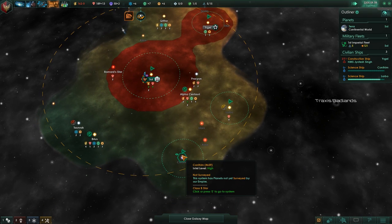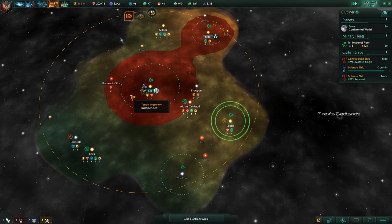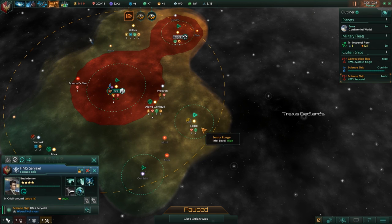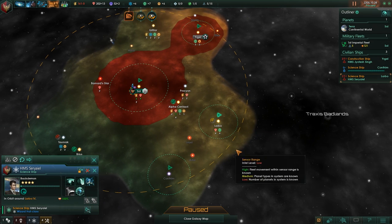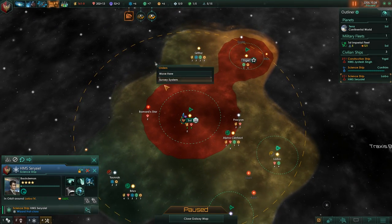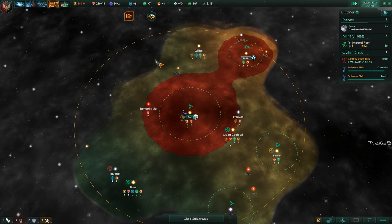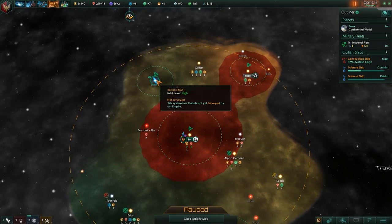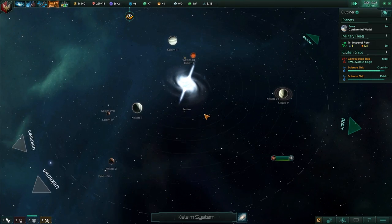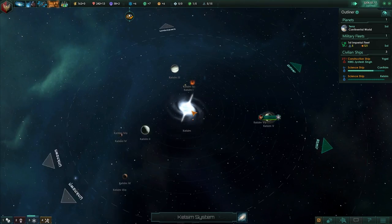Back Demon is leveled up to level four. System survey complete. Larbo, you have an ocean world — not a bad ocean world, it's like 20 tiles. I will survey this system — I'm probably going to get kicked out because it's a pulsar or something. Yeah, pulsar. No enemies here? Huh. Okay. Unusually active solar system for a pulsar — anomaly found.